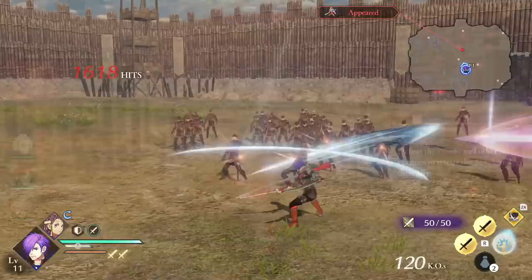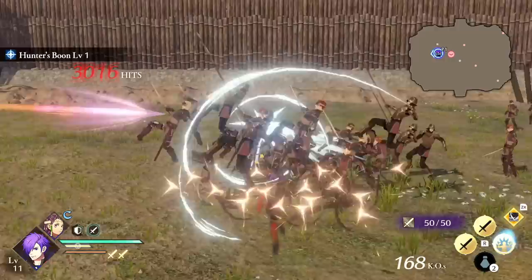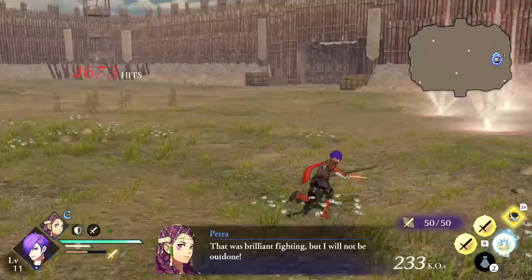First up, our protagonist Shez. Shadowflash lets Shez occasionally defeat non-commander units when attacking, increasing with hit count. I believe this effect is tied to the RNG purple horizontal slashes, and if the effect procs, enemies have a dark red slash on them. It's really hard to see, but basically just hit more enemies and you have a chance to one-shot the cannon fodder.